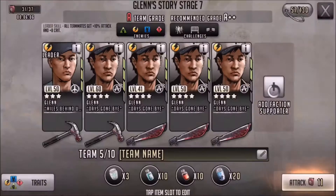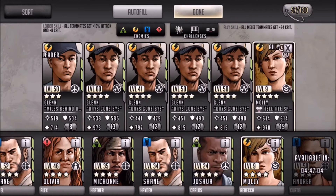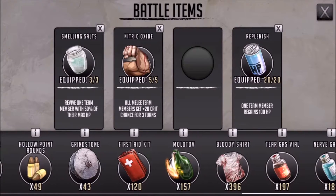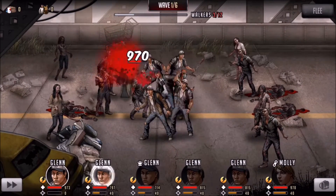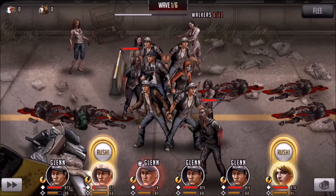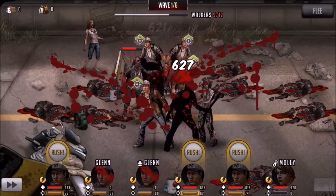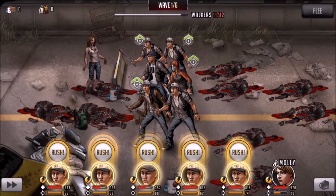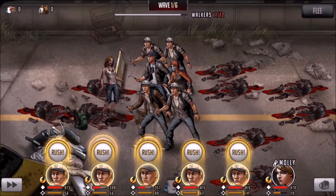Hey guys and welcome back for more of Glenn's story — these are the last few closing stages. We're kicking it off with zombies, sticking with what I've nicknamed the 'all-out Glenn of Fatima.' We've got a three-star Glenn with a plus eight crit and Molly who gives a plus when-do-you-for crit. I also made sure I brought in the right items this time — last time I brought the wrong ones and it hurt me at the end, so I learned from that mistake.